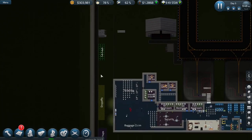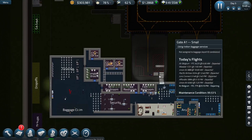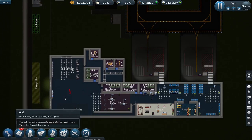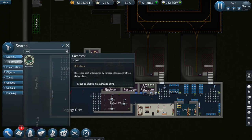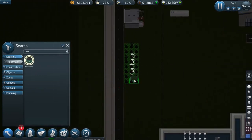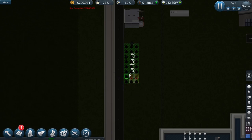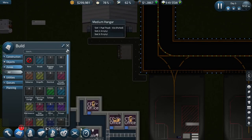Garbage zones are full! This is what happens when you get so many passengers coming in for your very busy airline. What I need to do is build some dumpsters - they take 10 bags each. My current garbage capacity is 40, I think, so if I stick two of these in here - one and that - there we go. That should deal with it for the moment. I'm dealing with it.